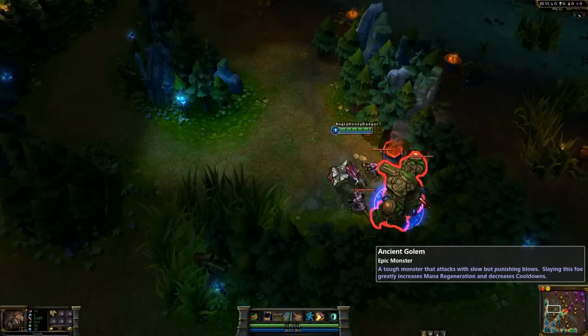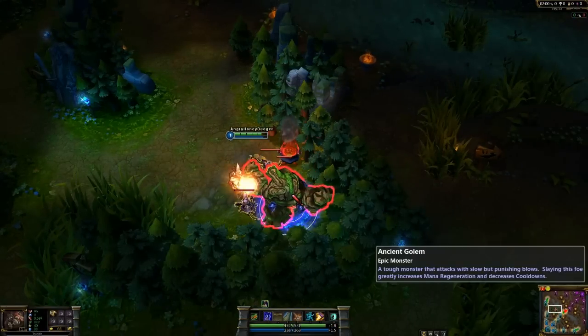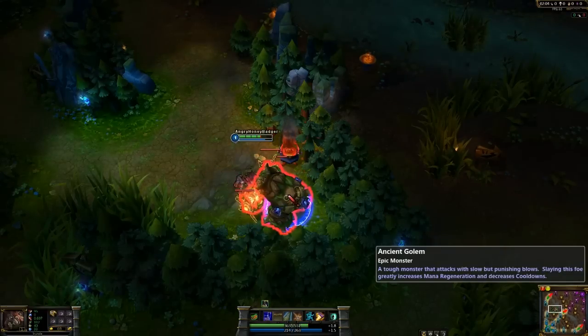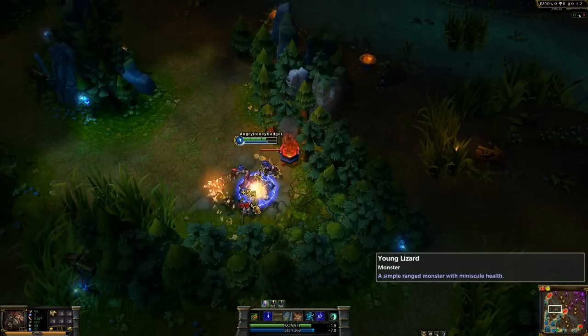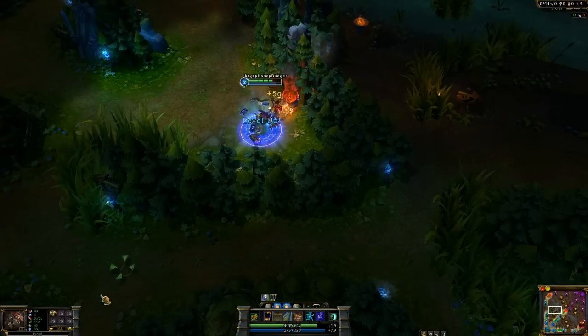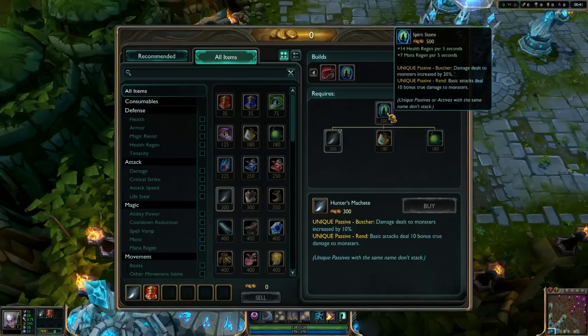First, of course, are the item changes that have now happened in the jungle. In previous seasons you were able to start with multiple items that were effective in the jungle. Many characters were known to take cloth armor and pots, boots and pots, vampiric scepter, and even regrowth pendant and pots. With the removal of the regrowth pendant and a rework of how new items are created, there is a different path for junglers to take now. With the introduction of the hunter's machete, this item makes it effective for all junglers to start with almost the exact same item.